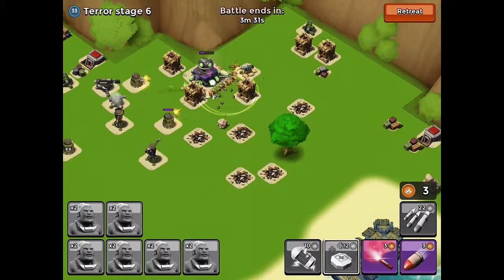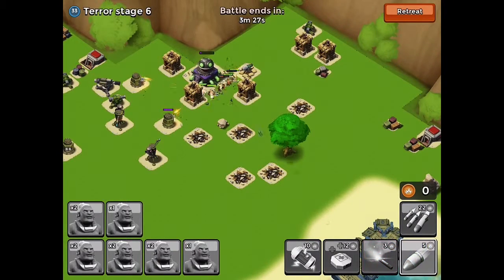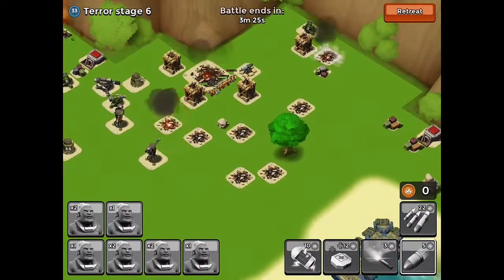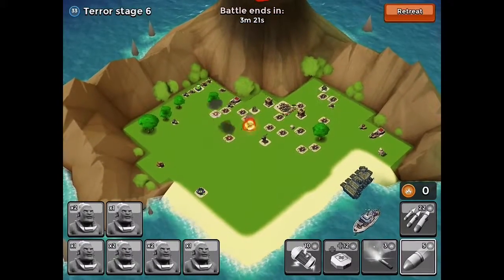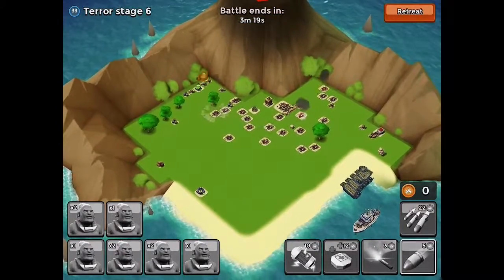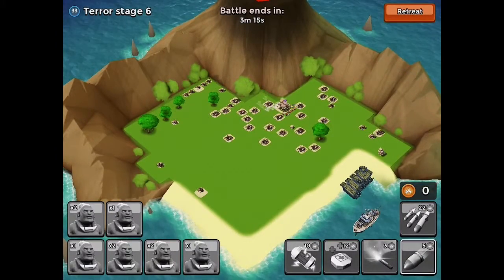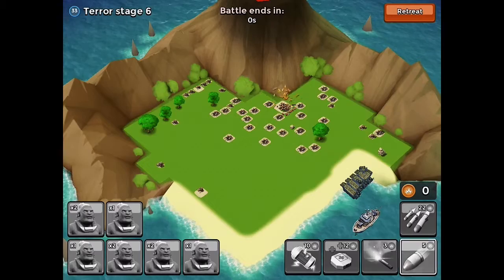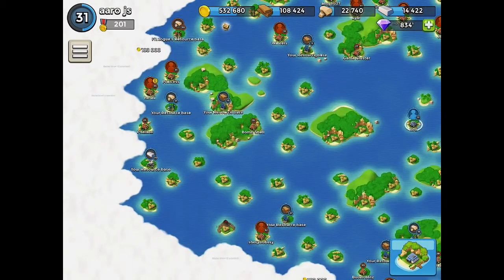That boom cannon is going at them, but it shouldn't be that big of a problem because this headquarters is going down quickly. There that is — that's pretty easy, nothing too bad about it. Now we're just going to keep going along here. Let's get to the next couple of raids.